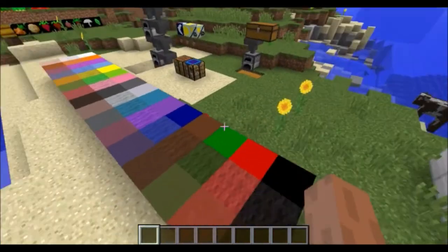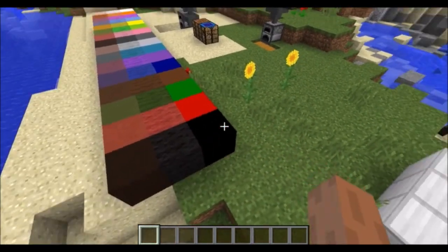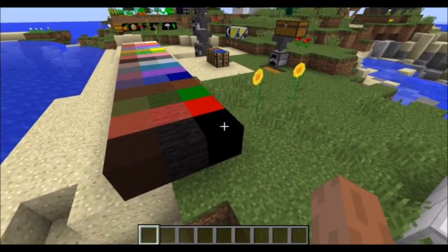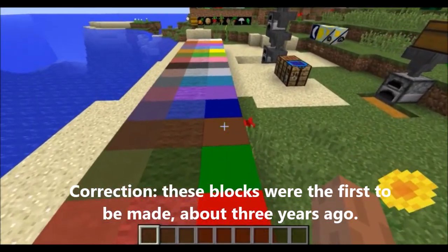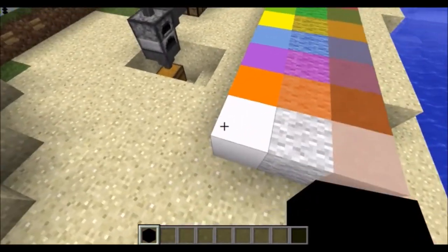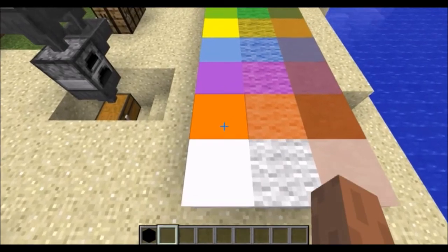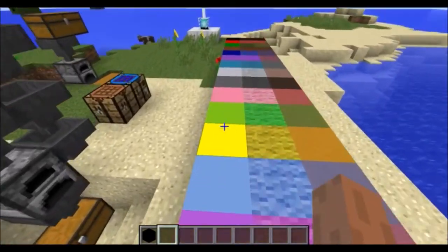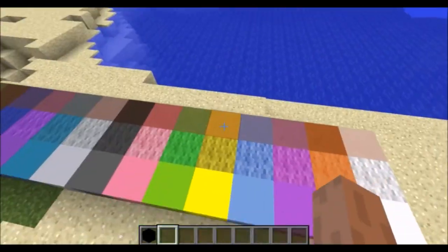We also have blocks of pure color. I made these blocks about six months ago, and I am aware that in the 1.12 update there are concrete blocks which are very similar to these blocks of pure color. But there are some key differences. First off, these are in no way related to sand and gravel — they don't fall, they don't have any properties of concrete whatsoever, other than the fact that they are a block and they're broken with a pickaxe.